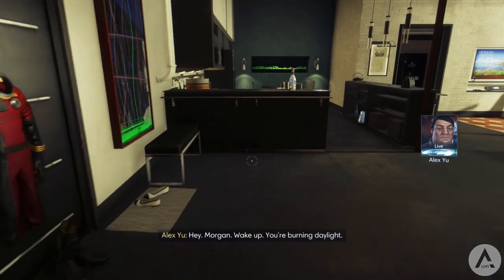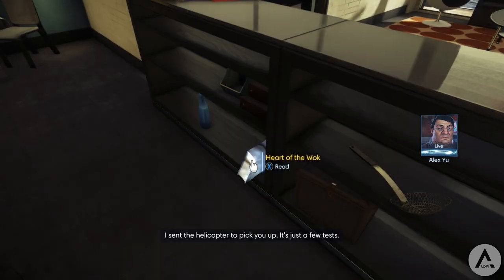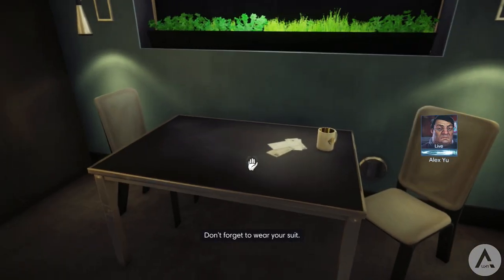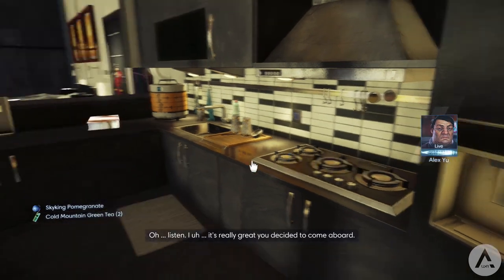Hi guys, it's me Lunar. Welcome back to this Prey help guide and walkthrough, helping you guys get all the collectibles in the game. That includes all key cards, passwords, data recordings, emails, neuro mods, and of course all missing employees, plus everything else you can pretty much think of.